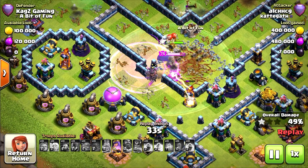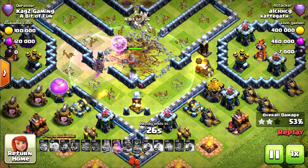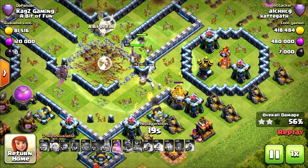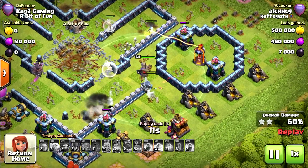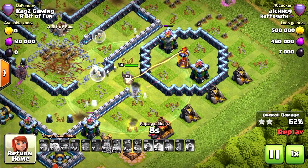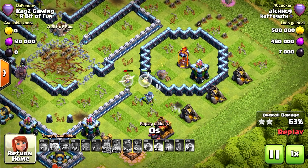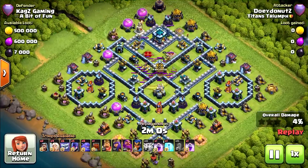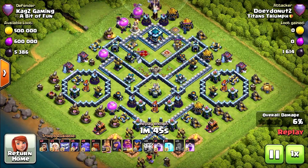Only the queen and grand warden remain. She's got the queen ability but she can't survive, especially with those infernos. He's waiting too long to use it — and it activated automatically. Goodbye to the queen — the inferno finishes the grand warden too. That's 63%, two stars. Another great defense. Next replay: 6 yetis, 4 healers, 5 witches. Lightning spells with one earthquake were used to take down the clan castle.